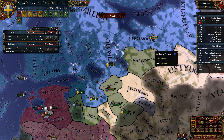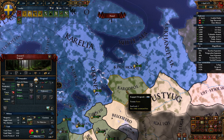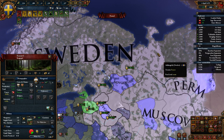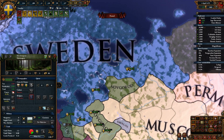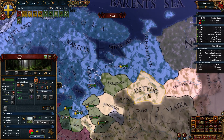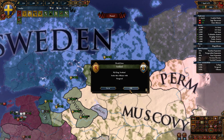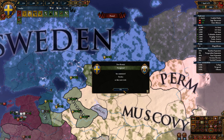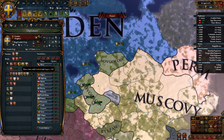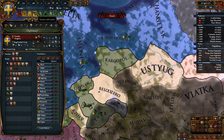We'll group these guys up and have a unit over here. I did not take the fort in Kargopol, so we don't have a fort over here, which is a bit concerning — might be a good idea to build one. I think Ustyug would be the best location; it's got so many bordering provinces, though we don't own it yet. Novgorod has rivaled us, so we can re-rival them — that means we no longer have to cancel the embargo.